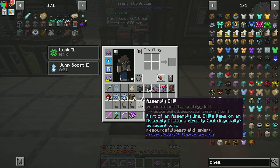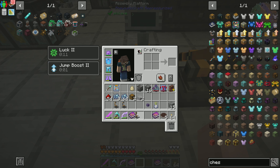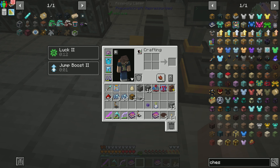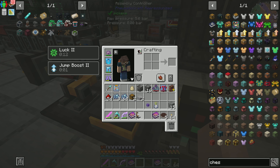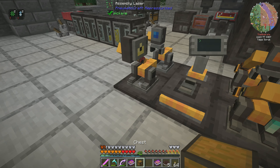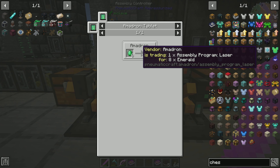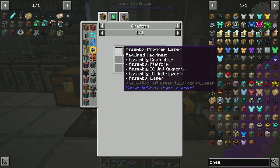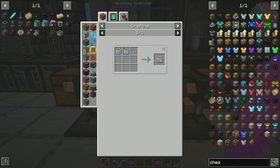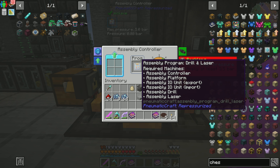Let's pop upstairs and see what we need to do. A book isn't really super helpful here other than telling us what can and can't be done diagonally. Drills and items on an assembly platform must be directly adjacent to it, so the drill needs to be adjacent to the platform. Same thing with the laser — it cannot work diagonally. Our import and export can work diagonally. So we put the chest and chest for import and export, throw our program in there, and it'll do everything it needs to do. There are two different programs: the laser program and the drill program. If you put a combo one in, you can do any craft.